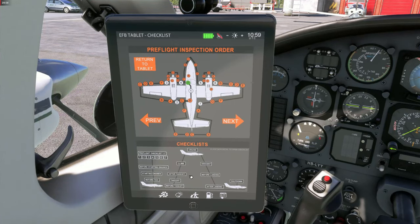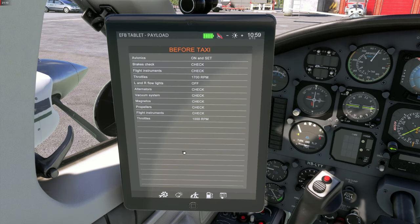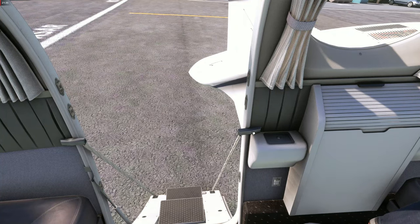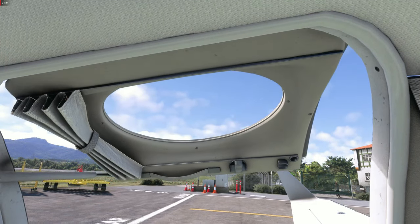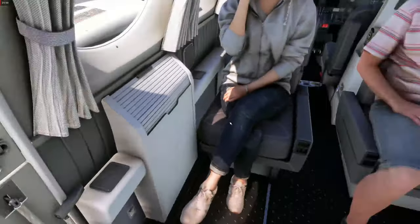The aircraft also comes with checklists and an animated walk-around feature, but we won't cover those in this tutorial as it would take too long. We'll use an external checklist on a tablet instead. To close the door: first use the click spot to raise the lower portion and lock it, then click to close the upper portion, and flick the handle down to lock and secure it.